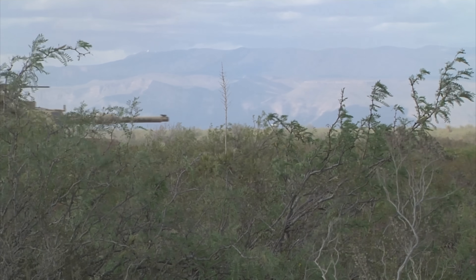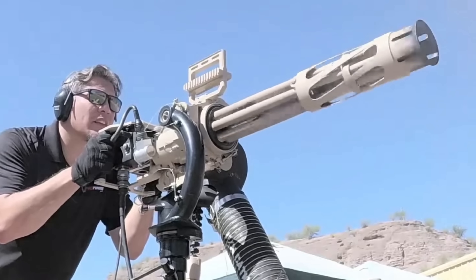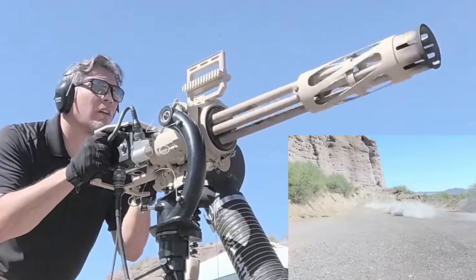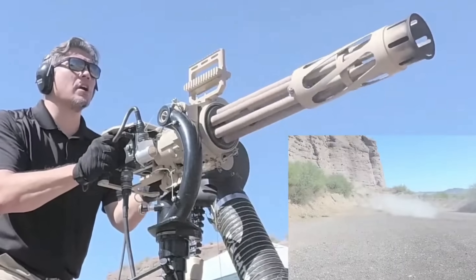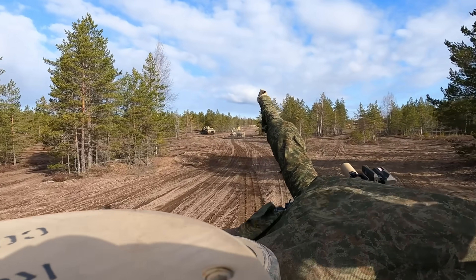The .50 calibre set upon the commander's position isn't probably best suited for this, which is why the US Army has been looking into mounting an M134 minigun on the M1 Abrams main battle tank. And it's one of those concepts that sounds awesome in theory — big tank, big gun, even faster rate of fire to knock drones out of the sky. What's not to love? Well, if you dive a little deeper, quite a bit actually.